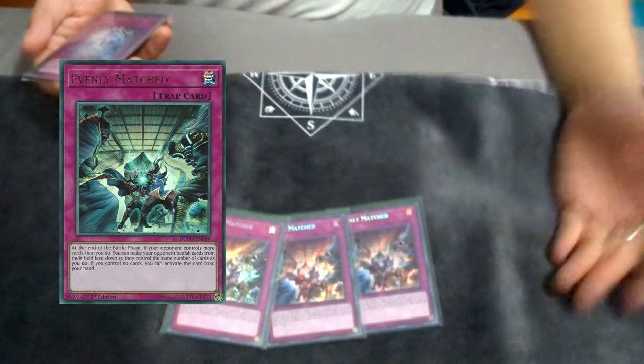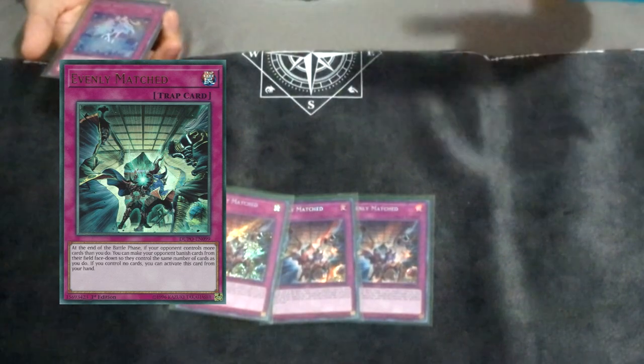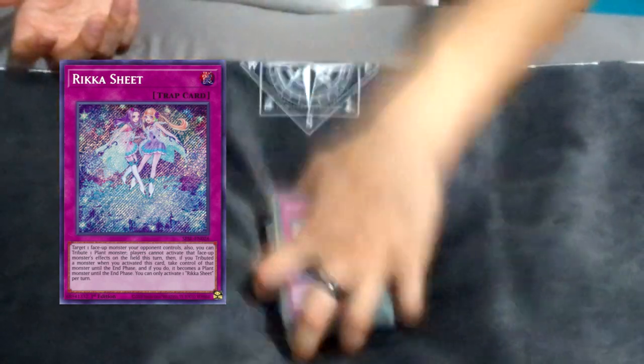Traps: three Evenly Matched. This deck kind of loses to every trap deck, so you should just main deck three Evenly — it's disgusting. You don't control whether or not you go first or second, so Evenly Matched is the way to go. And obviously one Rika Sheep because you need it for the combo.